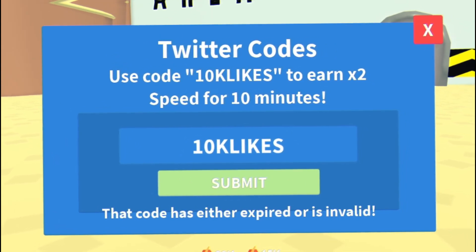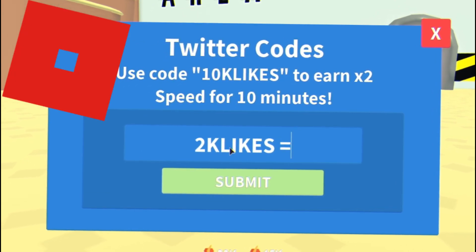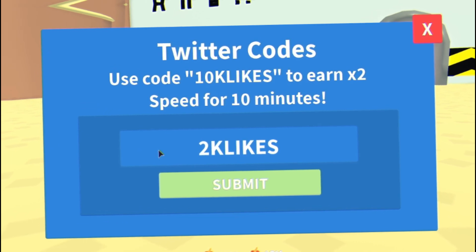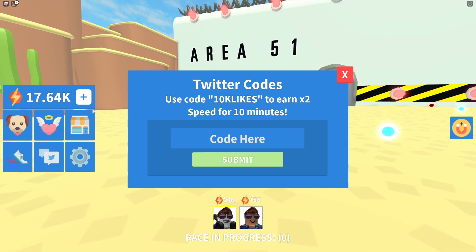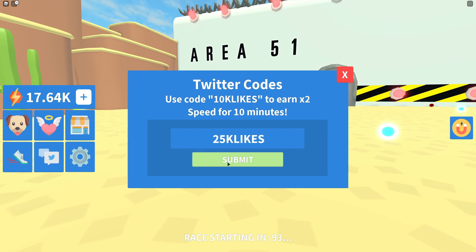The first code today is '10k likes' — submit that one. Then we have the code '2k likes' — submit that one. And finally, the code 'release'. I've already entered all of these codes. Also, the game will be hitting 25k likes soon, so the code will probably be '25k likes' — make sure to enter that one when the game hits 25,000 likes and it should work.